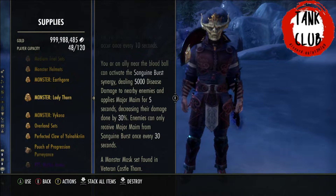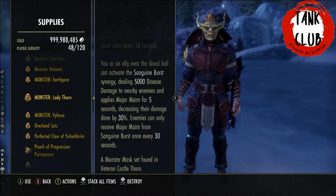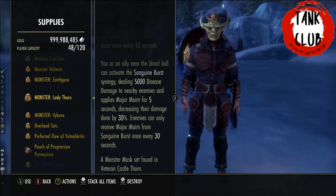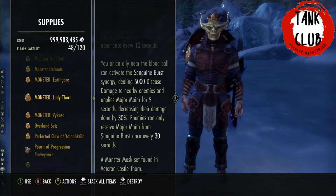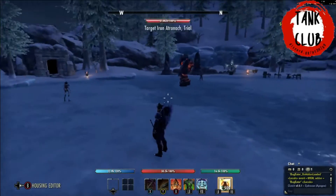That blood ball creates a synergy that you can use, dealing 5k damage as an AoE and applying Major Maim — reducing damage done by 30%. Enemies can only receive Major Maim once every 30 seconds, but they can be hit by the synergy every 10 seconds. You yourself can use the synergy every 20 seconds due to the synergy cooldown. It looks like a really good set.